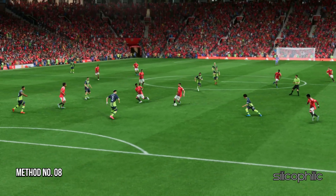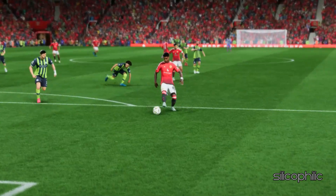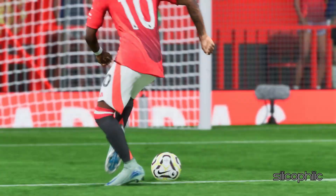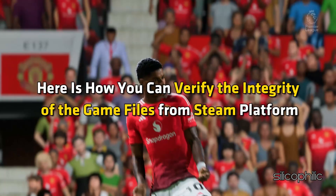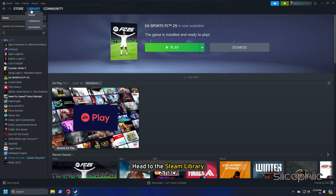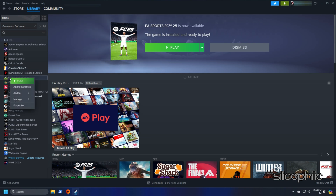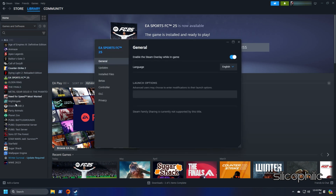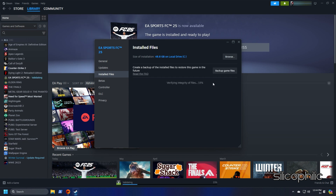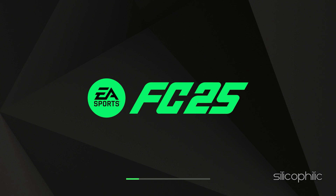Method 8: Verify the Integrity of the Game Files. Missing or corrupted game files can also cause issues like this, so verify the game files. Head to the Steam Library, right-click on the game, and open its Properties. Go to the Installed Files tab and click on the 'Verify Integrity of the Game Files' option. Wait till Steam verifies the game files and downloads any missing or corrupted files. Once done, launch the game and check.